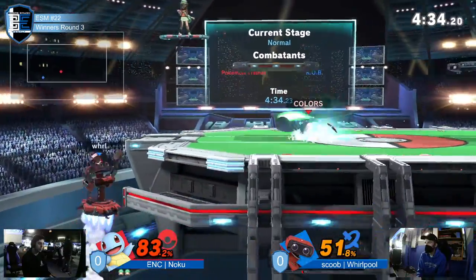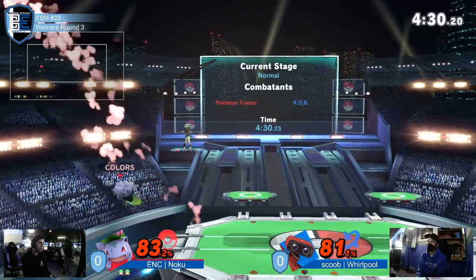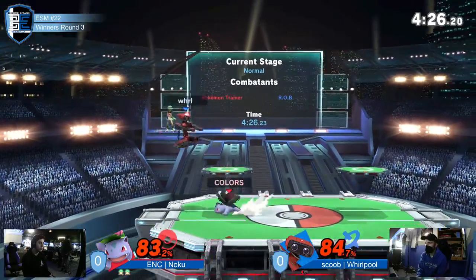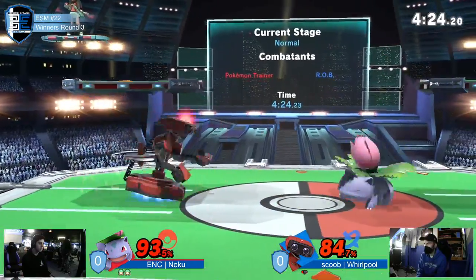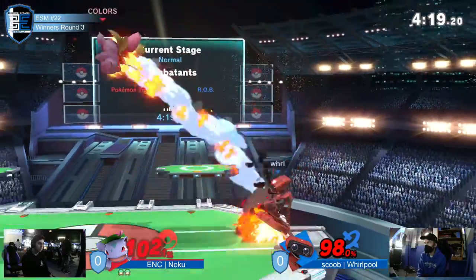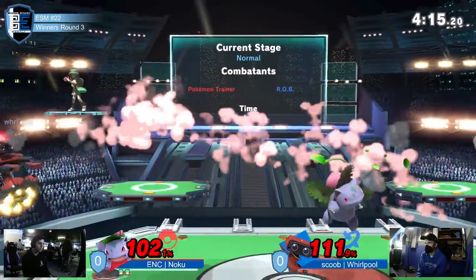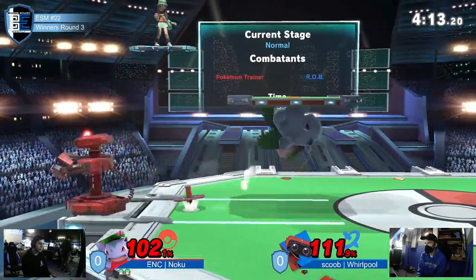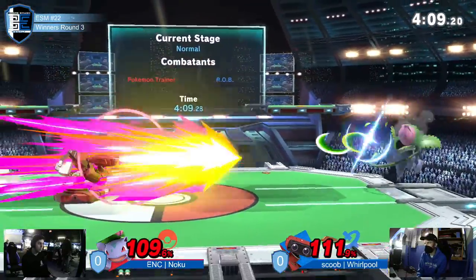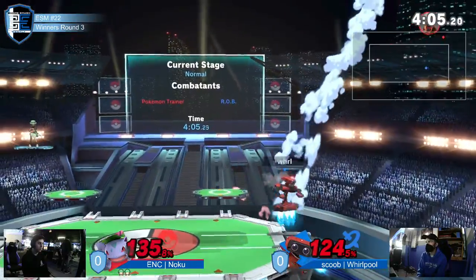That was really good — using the super armor on that Squirtle side-b to just beat out ROB mashing aerials. I like the idea of switching to Ivysaur there and immediately sending the vine whip, because you'd think he'd take a second to reset neutral but instead you're getting swung at. Also, because he's had issues being trapped at the ledge, he's now going for super high recoveries — Noku's anticipating that and switching to Ivysaur immediately to pressure with an up-b or something.